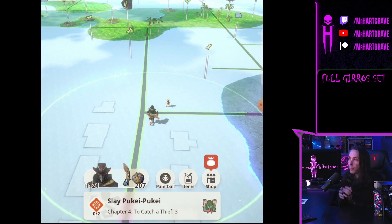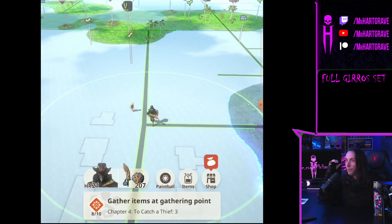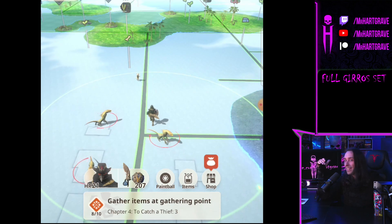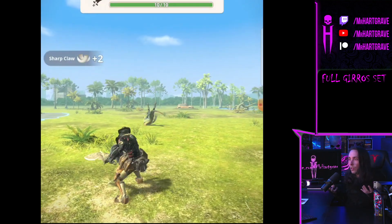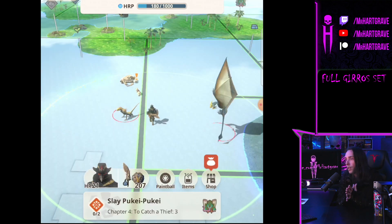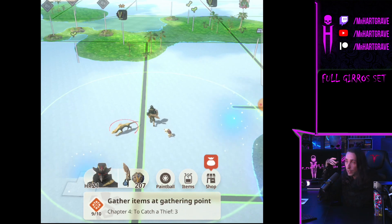The Tobi-Kadachi fight will be later in this video — I'll show you how to beat it, and that unlocks the lightning weapons and Tobi-Kadachi armor. But the main thing is to get the Gyros armor first. Don't waste materials upgrading armor until you get the Gyros set, and don't upgrade the Gyros armor itself — that was a mistake I made in beta. I got so attached to the look that I wasted materials I could have used to progress faster.